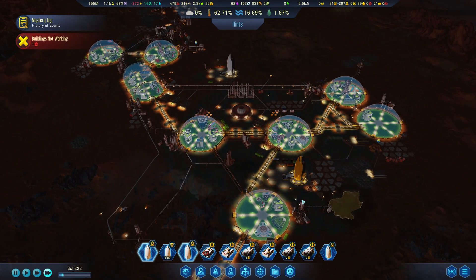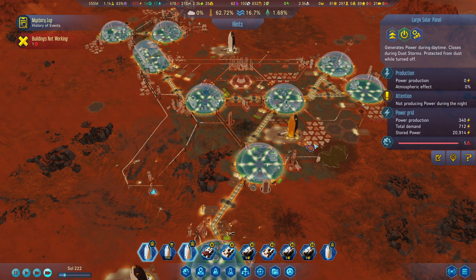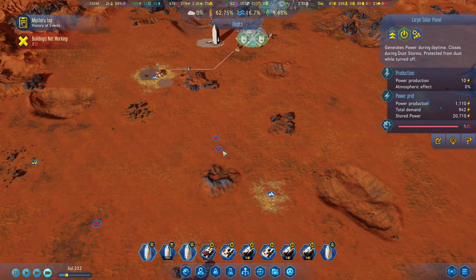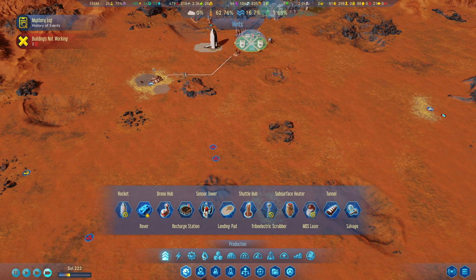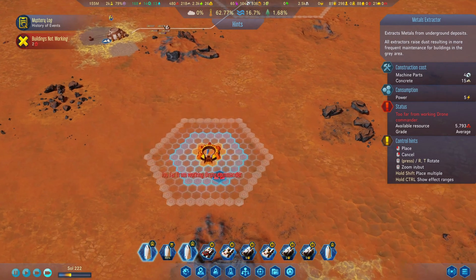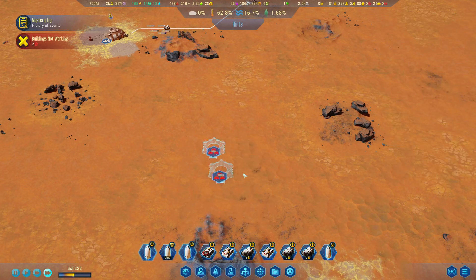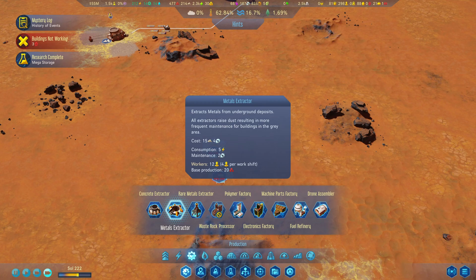In terms of power, we seem to be doing alright, although we could definitely add more solar panels, but we also need more metal. I think what I could do is start working on these metal structures — we have two in here, at 5,700 and 5,000. We could do two together, but we need workers, which means we might need a dome nearby. I'll just leave them there for now so we know what to do when ready.